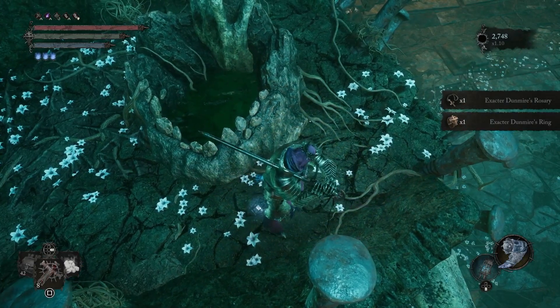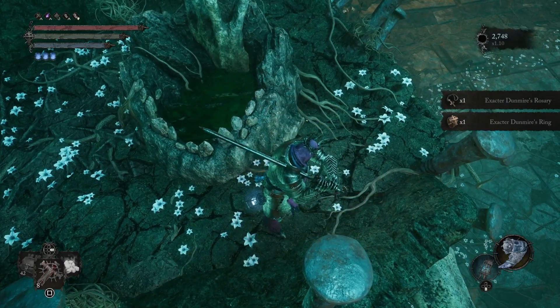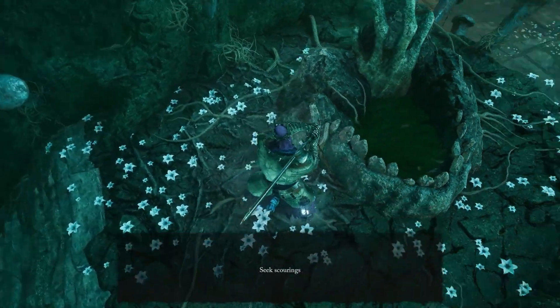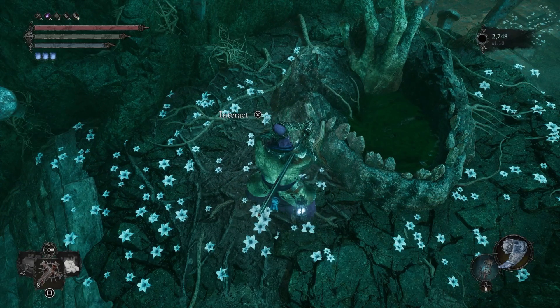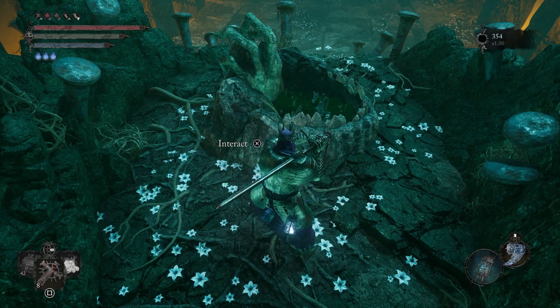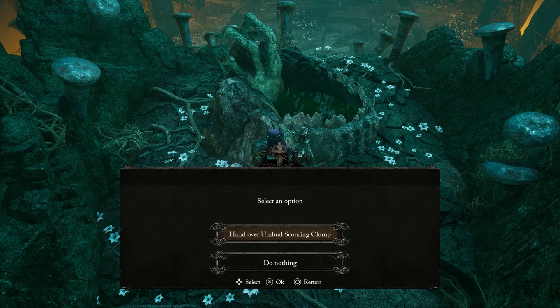This is when you need to go back to the guide inside Skyrest Bridge to pick something up from the umbral realm shop, because you can't enter the next location — Mother's Lull — without a specific item. The item you need to purchase is called an Umbral Scouring Clump, which costs 50 Umbral Scouring. It's a lot, but it's required to progress this questline and also to do the umbral realm ending. Return to the arena where you interacted before and hand over the Scouring Clump — this triggers a cutscene that teleports you into Mother's Lull.